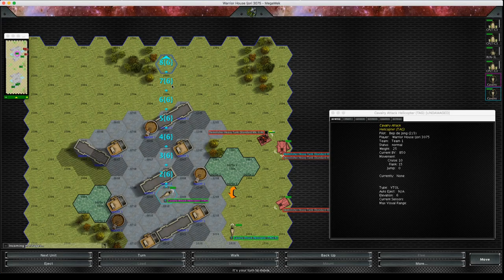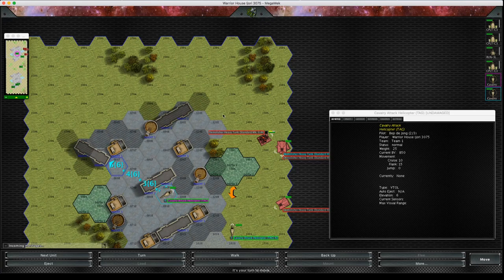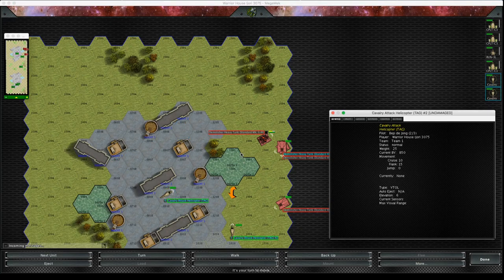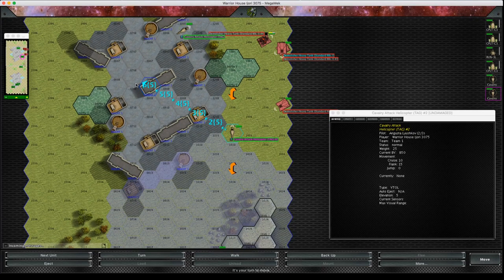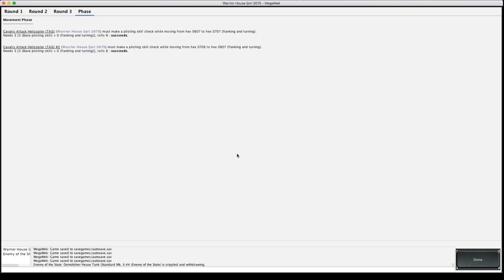The cavalry — we want the cavalry to swoop in for a bit more tagging. Just want to build up the target number modifier. I'm going to be in short range for those AC/20s.